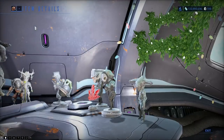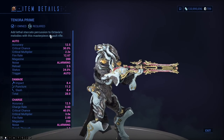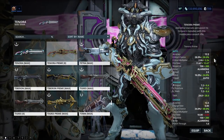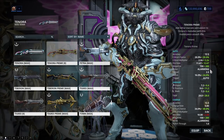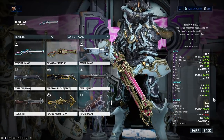The Tenora Prime has increased from mastery rank 10 to mastery rank 14, and everything on this just looks so much better — the skin, the gun damage, 30% crit chance instead of 28, the crit multiplier has gone up, the fire rate's gone up, the magazine's gone up, the status has gone up, the damage has gone up in every single aspect...